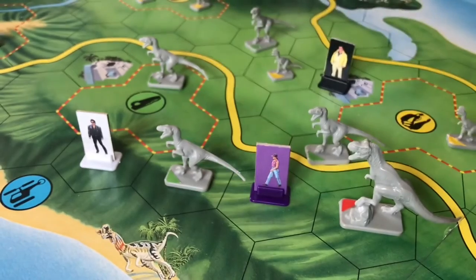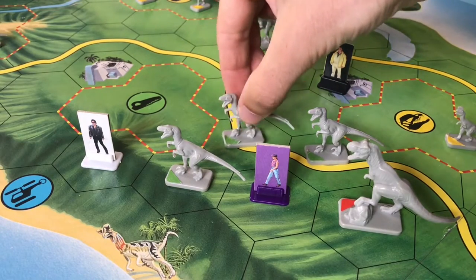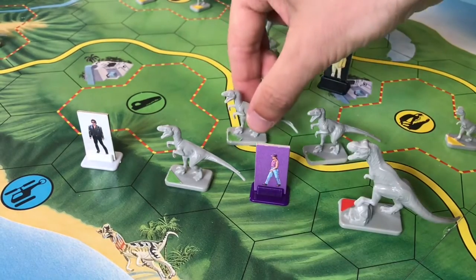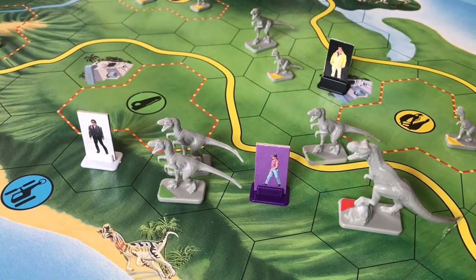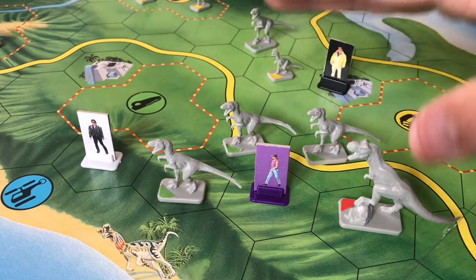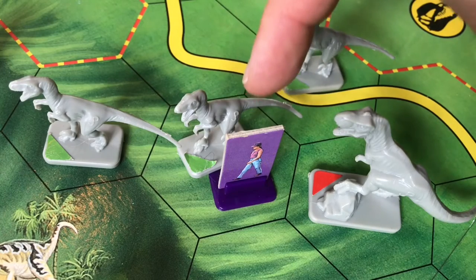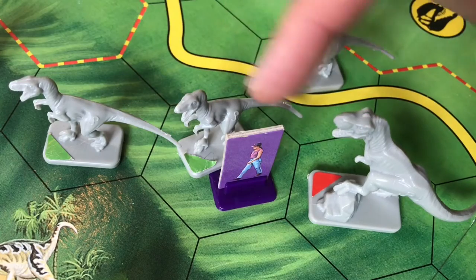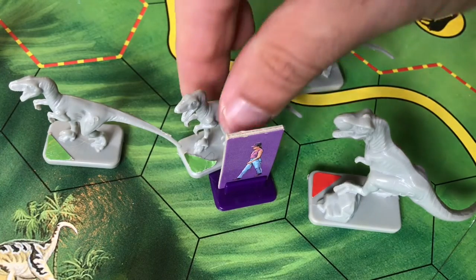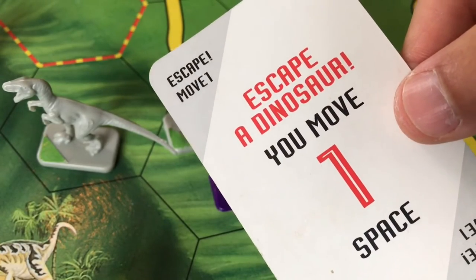Once a dinosaur has moved across an electric fence out of its paddock it can never go back into one. Dinosaurs can move across roads, spaces with other dinosaurs, and spaces with ponds, but a dinosaur can never stop in the same space as another dinosaur. You want to use dinosaurs to block off paths so opponents can't get past, and if you can, try to land your dinosaur on an opponent's square. If a dinosaur ends its move on your space you're going to be stuck there — the only way to get off is by rolling the matching dinosaur symbol to move it off you, or by using an escape card from your hand.